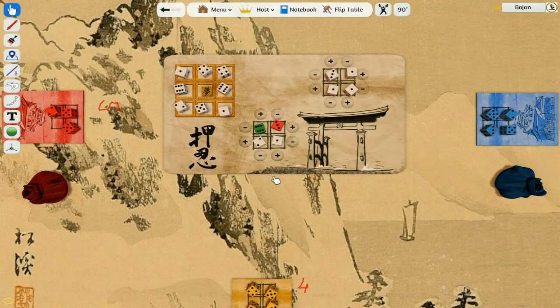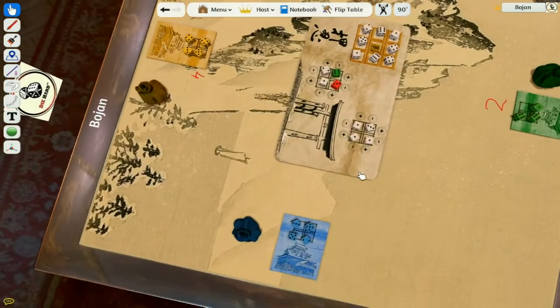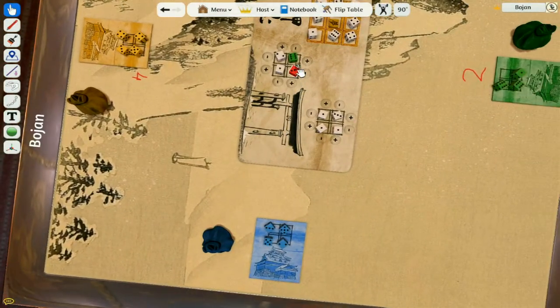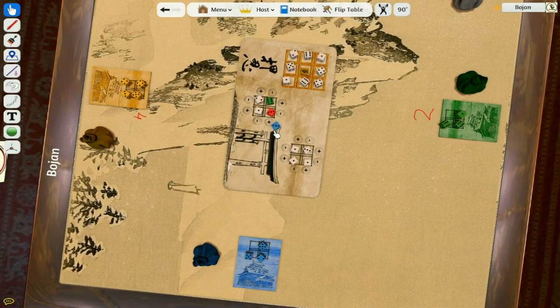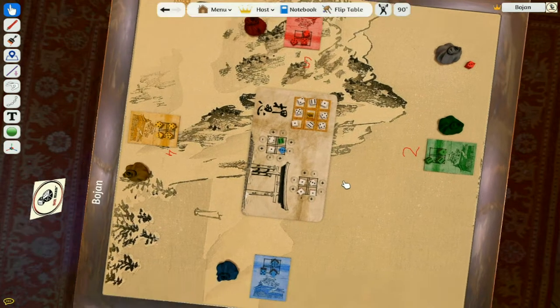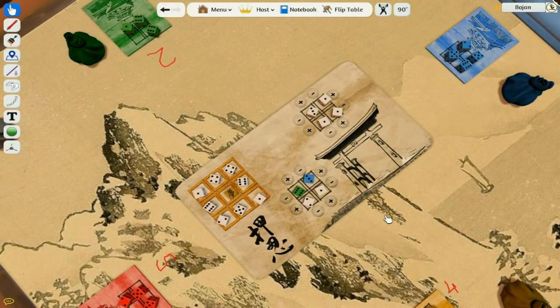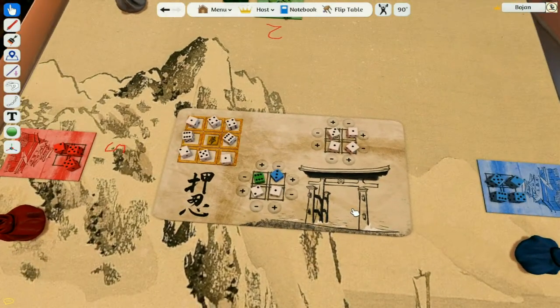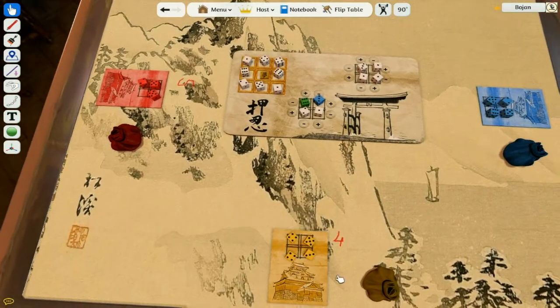Another thing you can do is assassinate another player's influence and take it. The blue player is thinking he'll assassinate the red player and get influence in this court. He won't score any points, but he'll remove one of red's dice. He takes a three, removes the red die, and places his own die inside. The red die goes out of the game. Whenever you do an assassination, you get a new die — so now he draws and gets a six. He didn't score anything, but he eliminated one of red's dice.